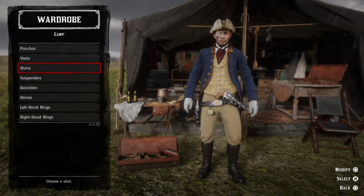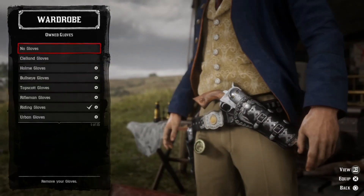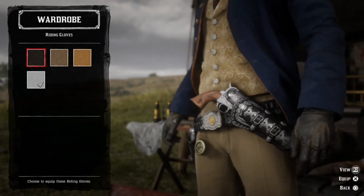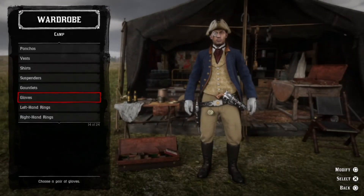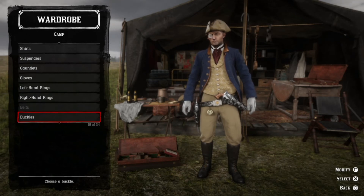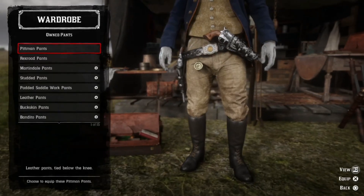For pants, you want the tuxedo pants — there's a beige or tan one that looks almost the exact same color as the vest, and that's the basic outfit. Then you want some tall black boots. I went with the sportsman's boots because they look less cowboyish and seem to fit better — they're tall, black, and have more of a colonial look. And then, of course, the Pittman hat.